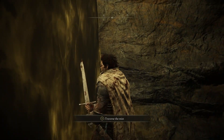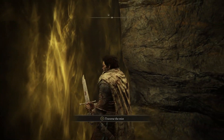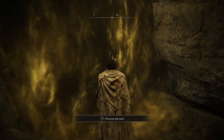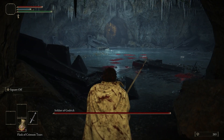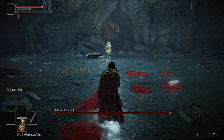The golden mist — or fog gate, depending on how old-school a player you are — is in this game used only for boss arenas. So when you see one, you know a boss is coming up.